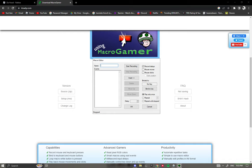Then you would name it — like 'the hood macro' or whatever you want. Now what you want to do is press Start Recording up at the top, then press I-O on your keyboard two times.